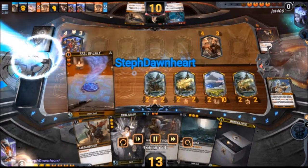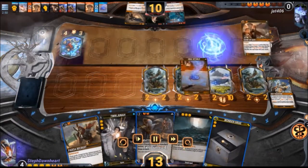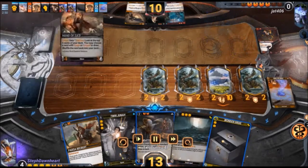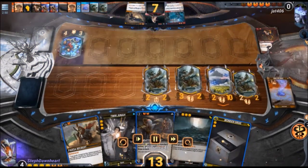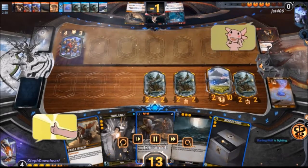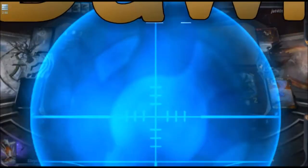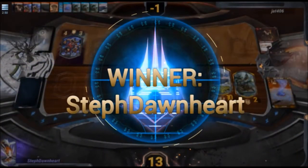My opponent's still trying to stall out a little bit, but I was able to clear the blocker with my Seal of Exile. So that's a game against Red Orange. I'll pull up the game against Aggro next.